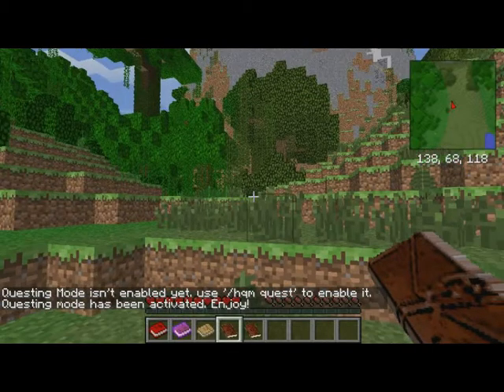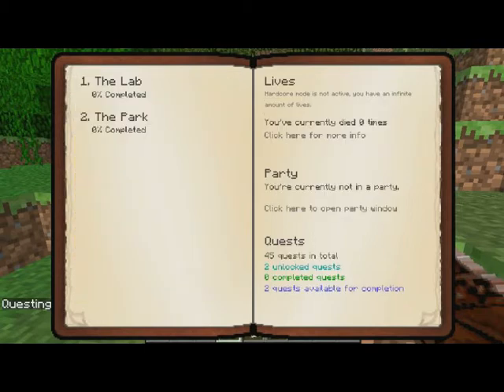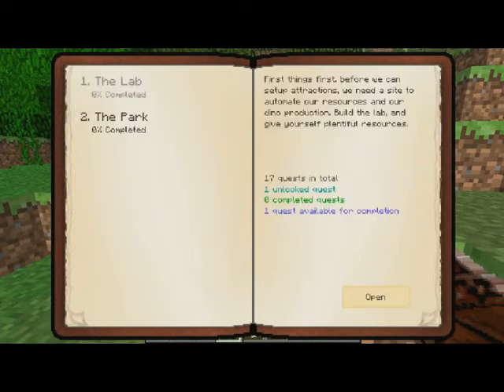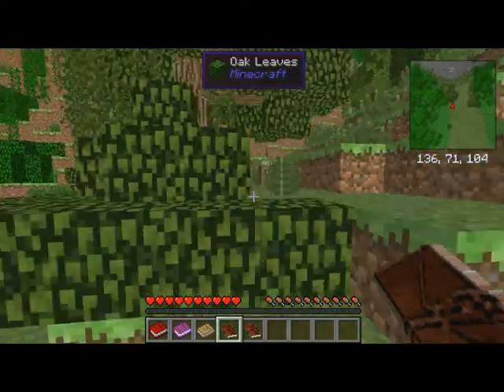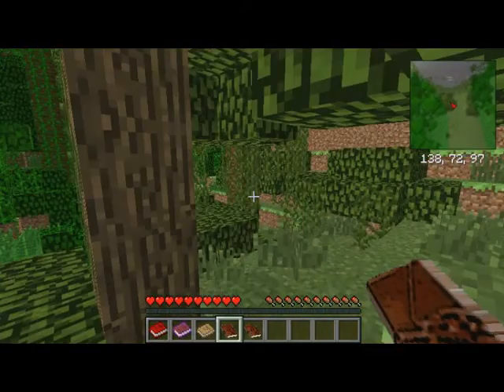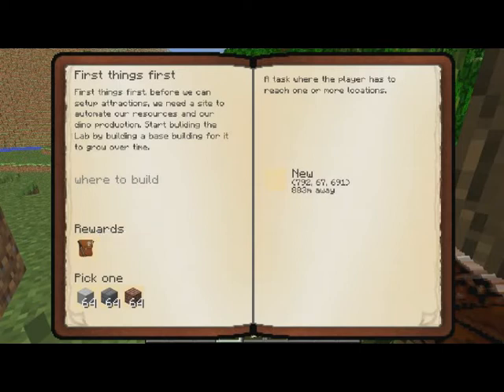There's the QM/QS thing you have to do every time. Let's get started. There's a lab — the lab is the first thing to do. First things first: before we could set up attractions, we decided to automate our resources and diner production. Start building the lab by building a base building for it to grow over time. So we're supposed to go to these coordinates and we get a reward and get to choose one of these — marble, stone, or bricks.